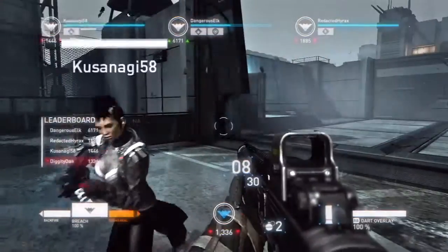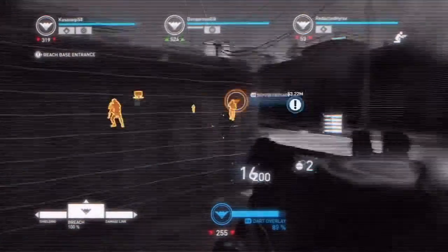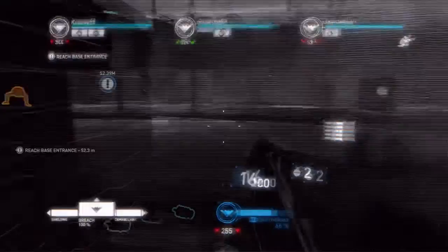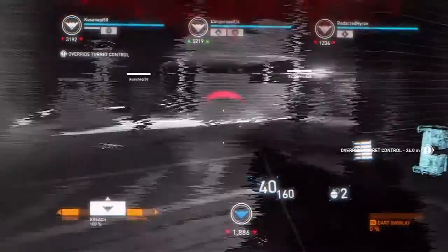Another very cool chip ability is Dart Overlay, which allows you to see the world digitally through your chip. By pressing the Dart Overlay button on the controller, you will be able to see enemies behind cover, and you deal more damage and take less damage. Also useful for keeping track of your squadmates.